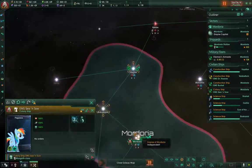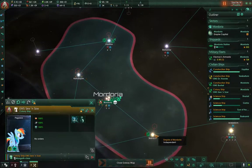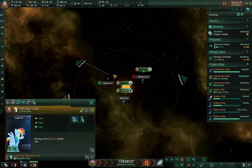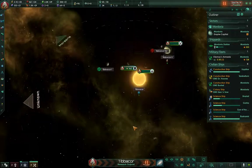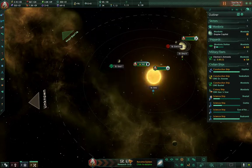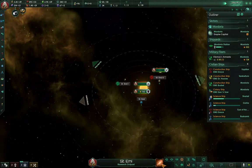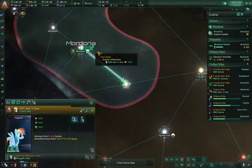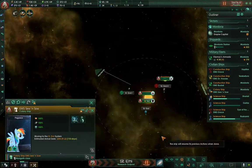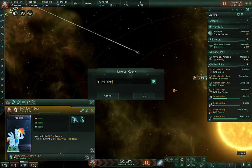Are there any habitable worlds nearby? Yes, there's at least two. We're gonna go take this one and we're gonna call this place St. Emi for now — it needs to be about 20% cooler. This system's name is now going to be St. Emi. We're gonna colonize this planet and we'll call this St. Emi the First.